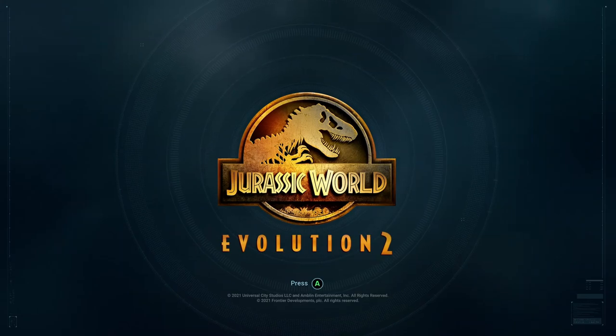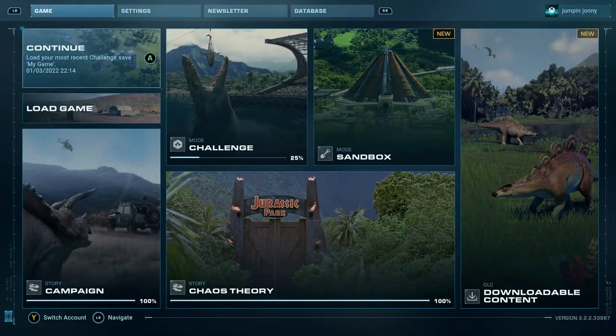Hello and welcome to Jumper Johnny Gaming. This video is going to show you how to get the achievement 'One More for the Sticker Book' for Jurassic World Evolution 2.